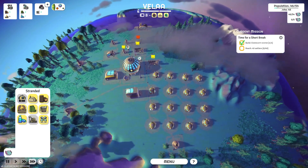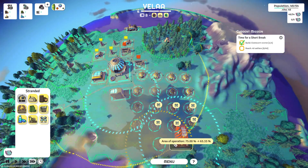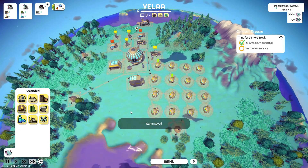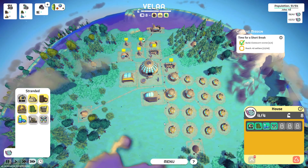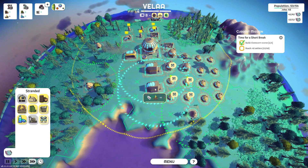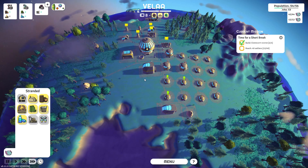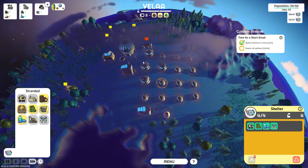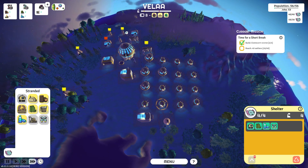I wish I would have known I was going to need a community center — I would have made the community center in the middle to begin with. That's always something I find to be pretty annoying in any game similar to this. You shouldn't have to wait to find out that in order to do something you need an additional building. If I would have known I was going to need a community center to help these dudes grow at a much better pace, then I would have built this little village a lot differently — a lot better.